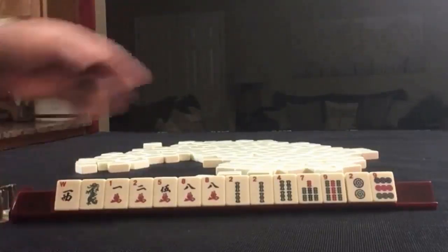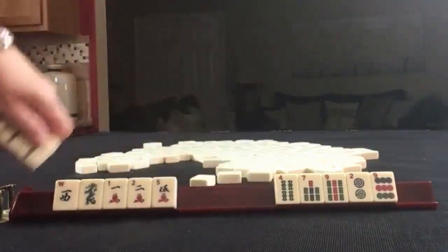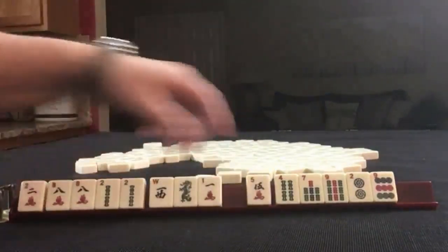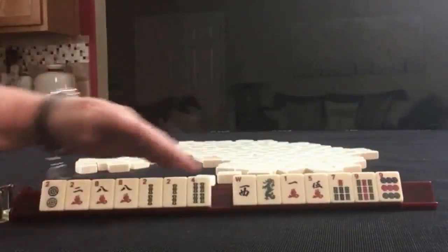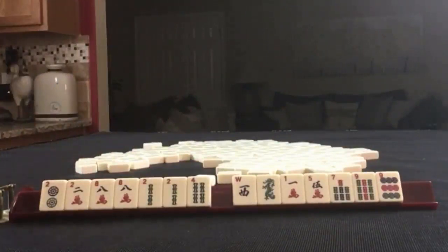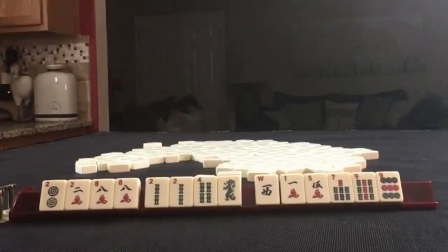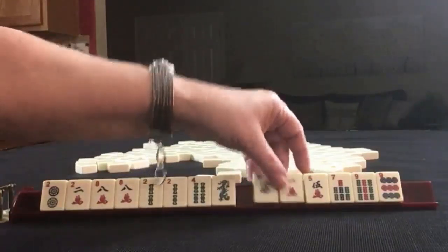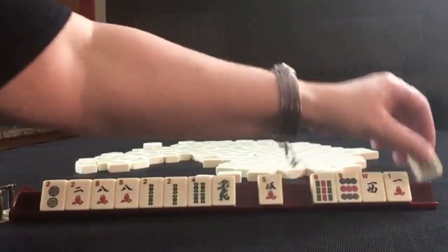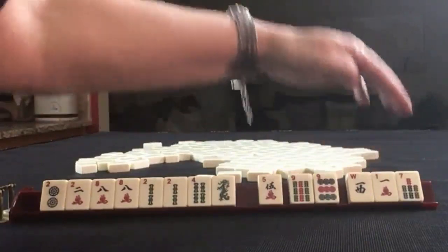If these were my tiles, I would build around the 2 and the 8. 2s and 8s are evens, so that's what category I would play. I would keep all even tiles — I don't care what suit it is, I'll keep it all. I would probably keep this Dragon too, just in case the one-suit hand comes in.